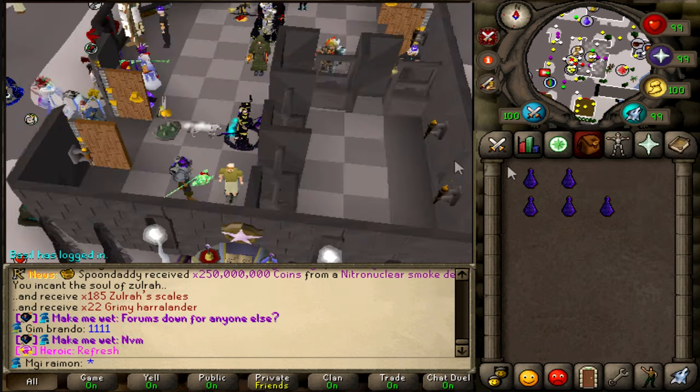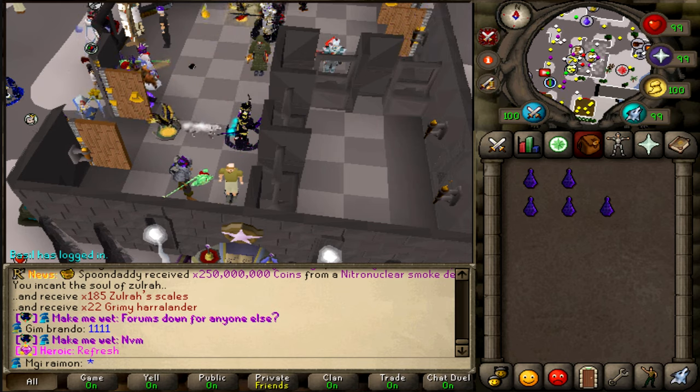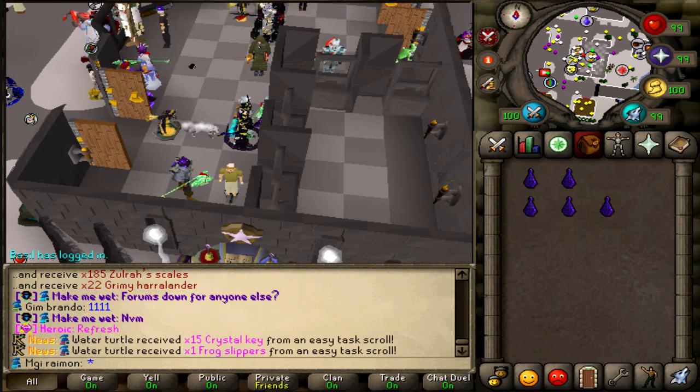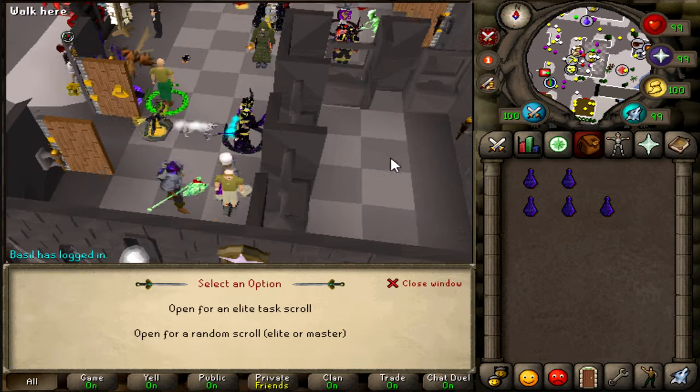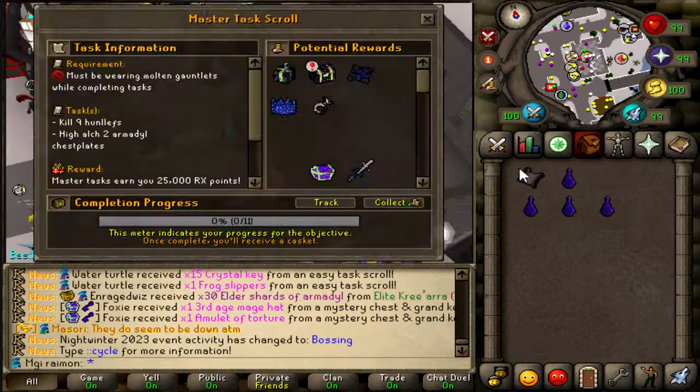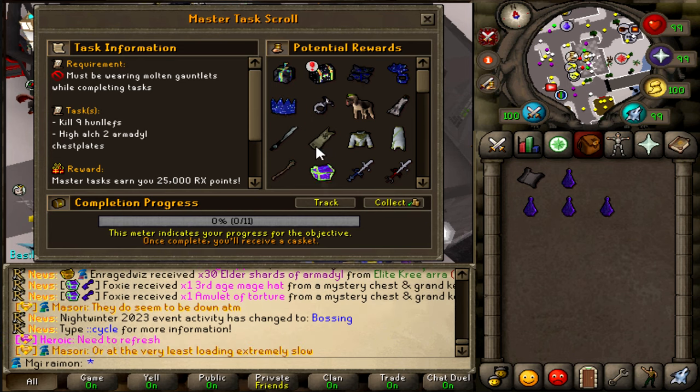What I want to do the most is have a look at Master Tasks. I've been really excited about doing them. Now we have the Mimic to look forward to, and you can re-roll the tasks and stuff. I just want to go ahead and open a few bottles and see what kind of tasks we can get. It will give Event Tokens — nice bonus.